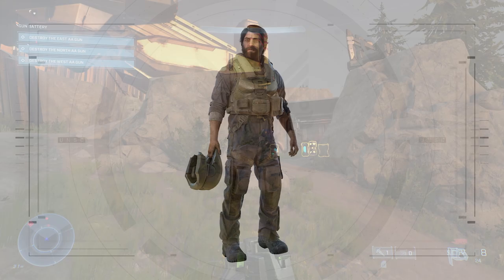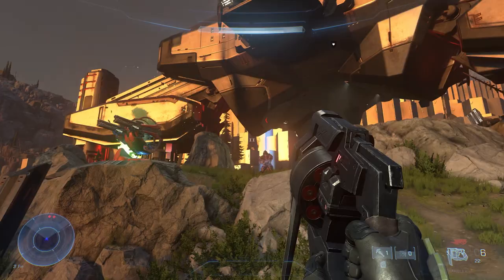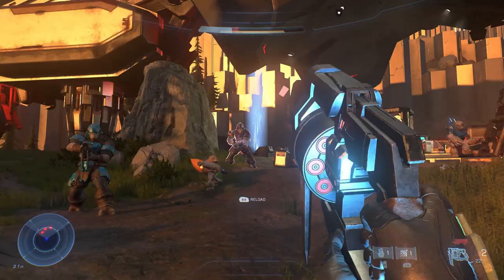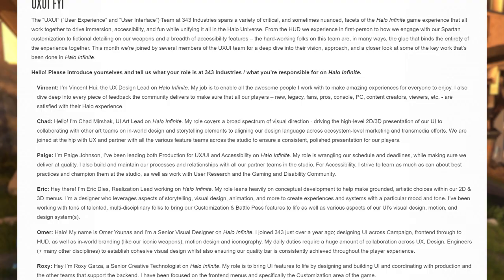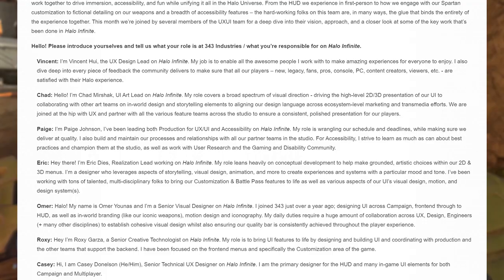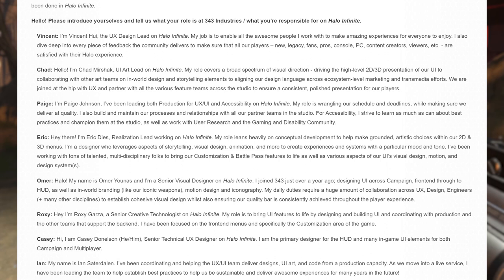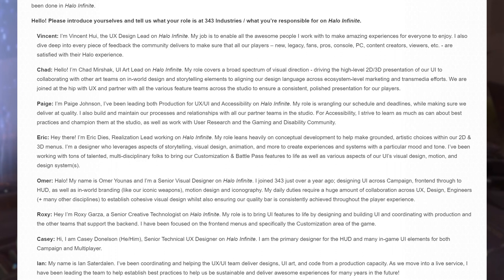Another discipline vital for the player experience is the user experience and user interface team at 343, whose work touches several corners of the game — from the more upfront HUD, to fictional detailing, and even the customization experience. For this issue, we're joined by a colossal eight people: Vincent Hui, UX Design Lead; Chad Mirshak, UI Art Lead; Paige Johnson, a lead on both production for UX, UI, and Accessibility; Eric Diaz, Realization Lead; Omer Yonis, Senior Visual Designer; Roxy Garza, Senior Creative Technologist; Casey Donaldson, Senior Technical UX Designer; and Ian Satterdalen, who has been helping coordinate the UX UI team deliver its designs, UI art, and code.